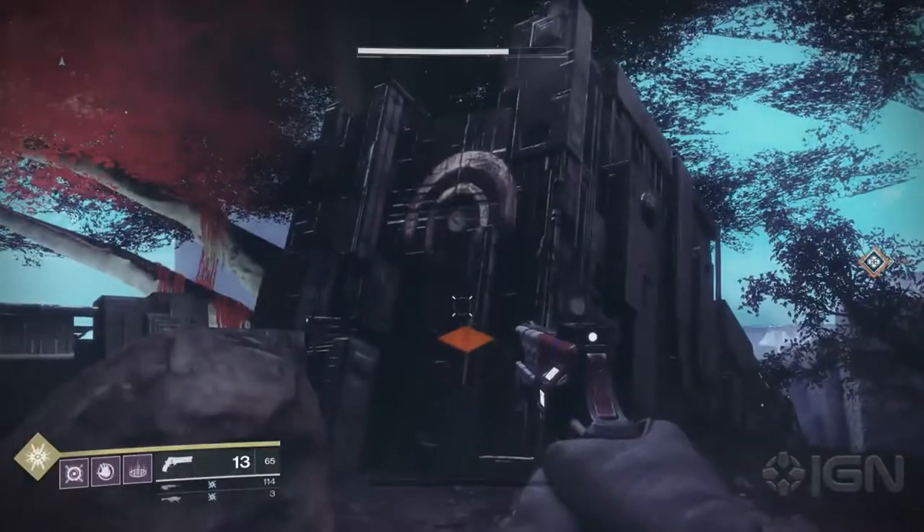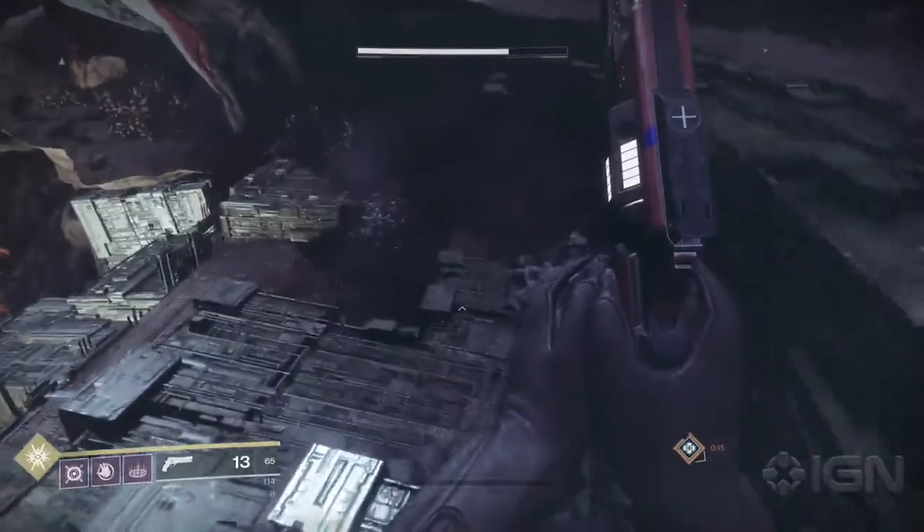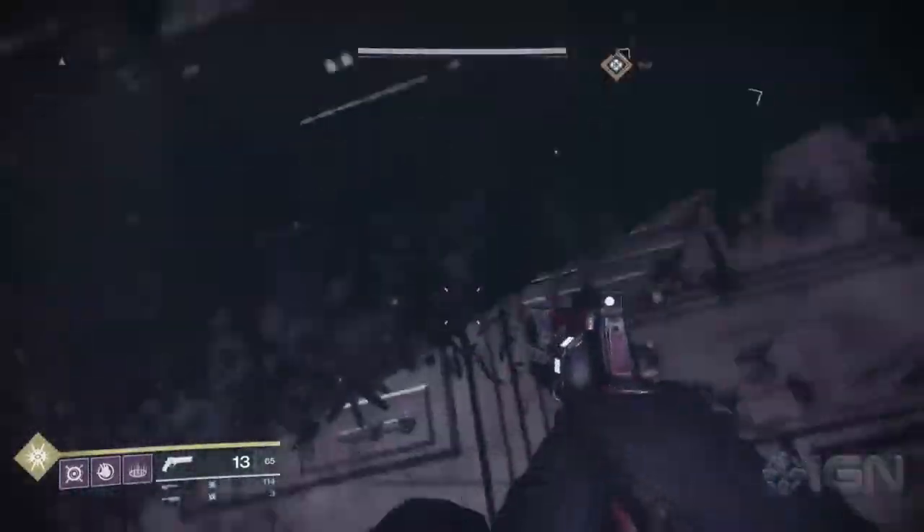Lost Sectors are scattered around every patrol area. To find one, you must look for this specific symbol shown on screen. This symbol means that a Lost Sector is nearby.